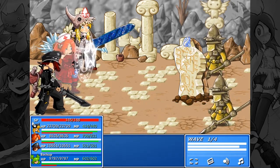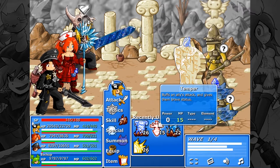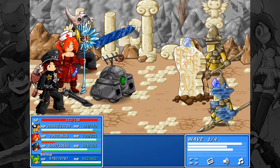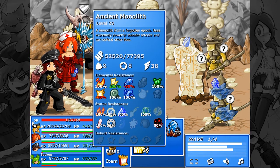Apparently that one resists it, but extra damage from that, so that's good. Let's scan this one. Ancient Monolith — a monolith from a forgotten epoch. Uses extremely powerful thunder attacks and can defend other foes. It is weak to explosions and ice, immune to fire, wind, water, and poison, and absorbs electricity. I didn't try using electricity against it, but it's made of stone, so I don't know why I would.